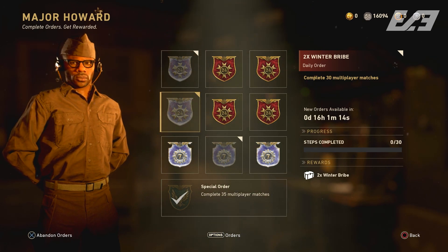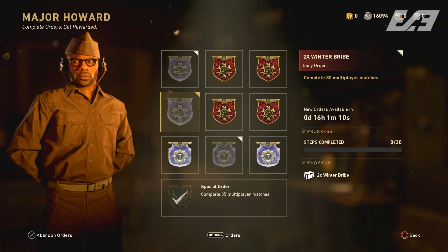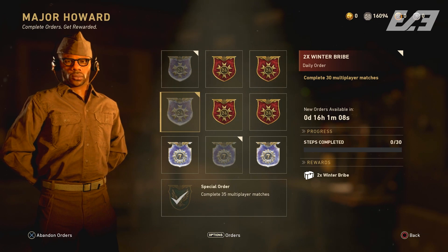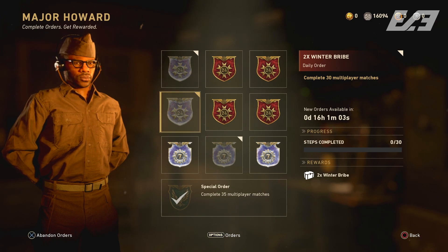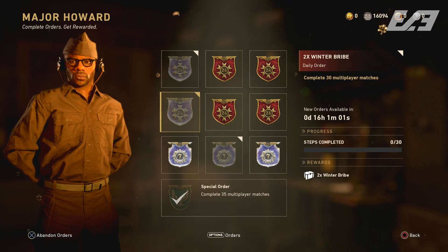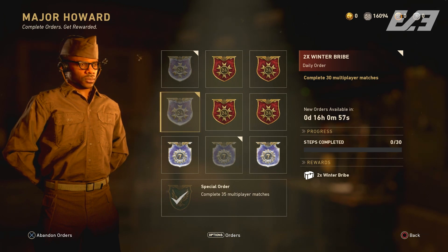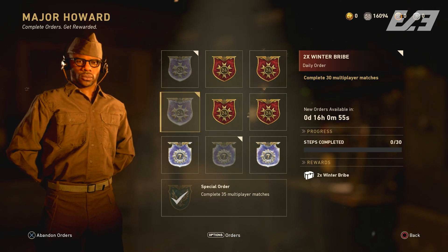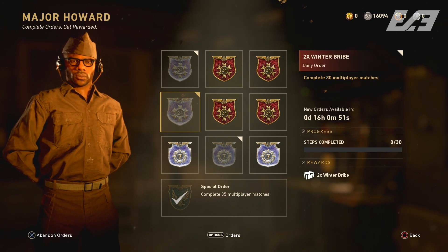You don't have to win or lose — it can be any game mode you want. As long as you finish and stay till the end and it backs you out to the lobby, it counts as a match completed. It's a very free and easy way to get two Winter Bribes, which guarantees you three Winter Siege items instead of just one. That's available right now for you guys to check out.